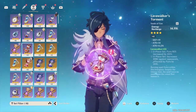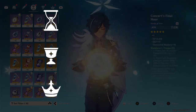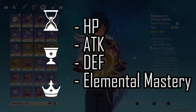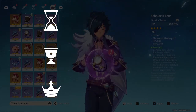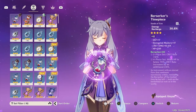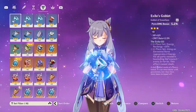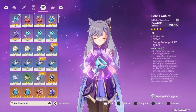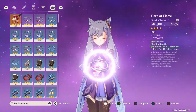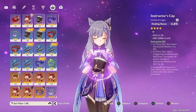The other three artifacts are more customizable in terms of their main stats. The Clock, the Cup, and the Crown all have at least HP, Defense, Attack, and Elemental Mastery as their main stat. However, each of these three can also obtain other unique stats. The Clock or Sand Timer can get Energy Recharge. The Cup can get Physical, Pyro, Hydro, Cryo, Electro, Geo, and Anemo Damage as the main stat. And the Crown can get Crit Rate, Crit Damage, and Healing Bonus as a main stat.